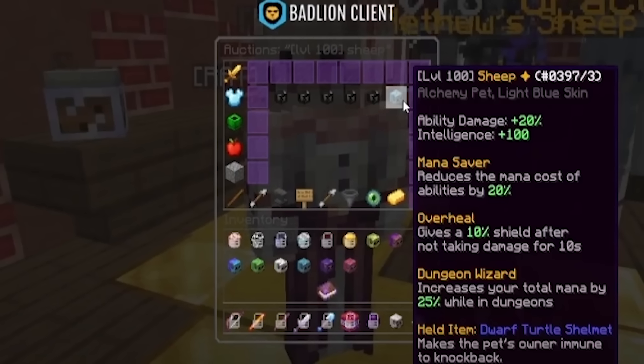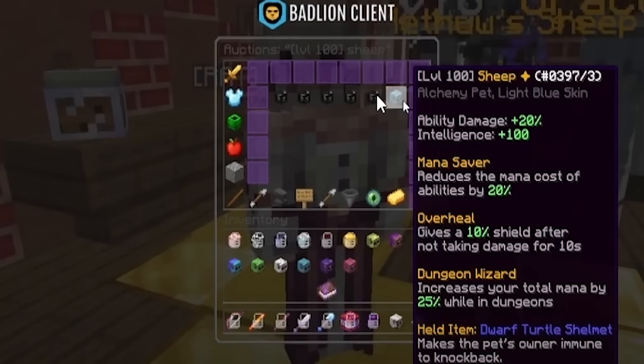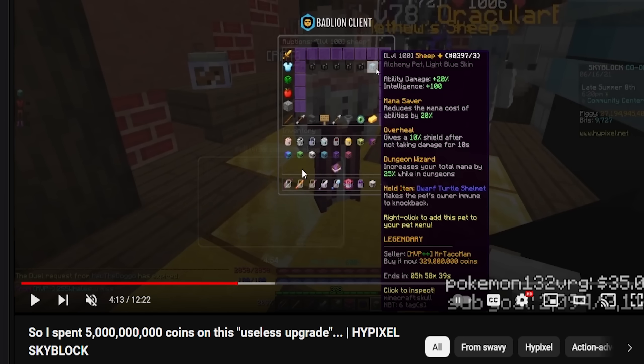Look at all those black sheep just listed on the auction house — that's insane. Imagine if you had been there on 6/16/2021, bought all those, disconnected, and joined back right now. They have to be less than 329 since I'm on the last page sorting by lowest — these are less than 300 so this couldn't have cost you more than about one-point-something billion. That's like a 100x return on your money if you had bought them and held until now.